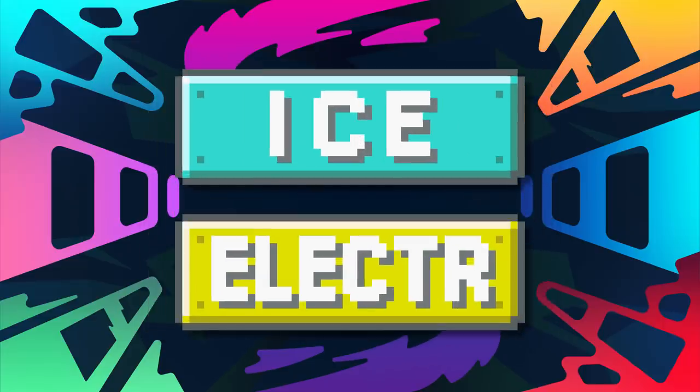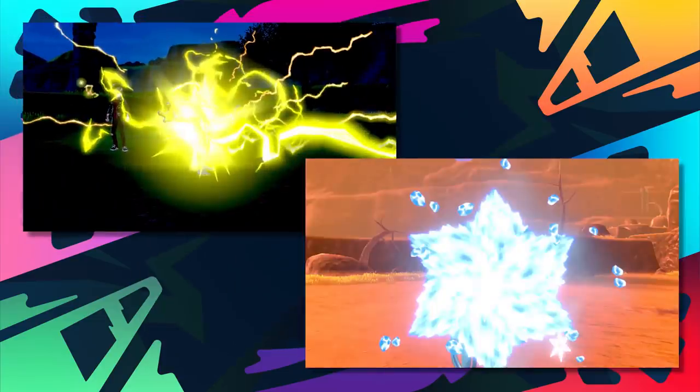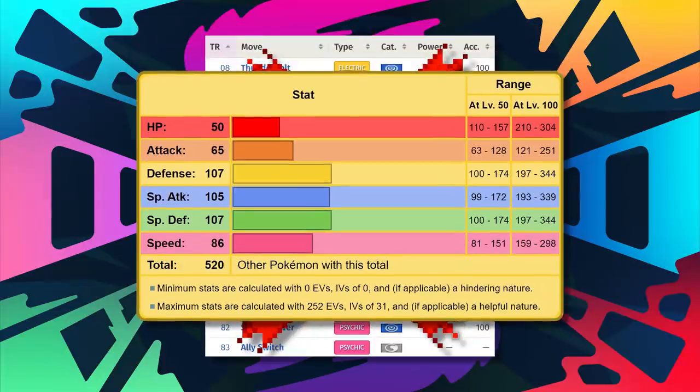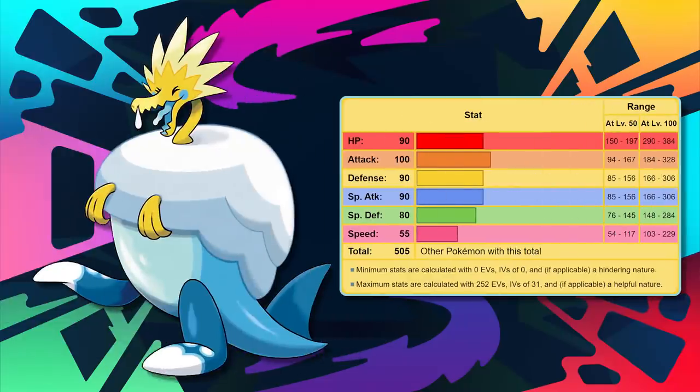When I think about the best offensive typing, my mind goes to Ice and Electric. In competitive Pokémon, there is always talk about access to Bolt Beam, which is a big thing for coverage — but now, imagine that as STAB. We do have both Arctozolt and Rotom Frost with this typing, but Rotom Frost lacks access to regular Ice Beam, though it can still pack a very strong punch and is a very underrated Rotom form. As for Arctozolt, its stats are just a bit too low to really utilize the Ice-Electric combination.